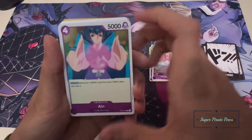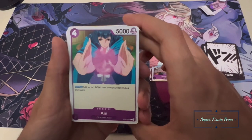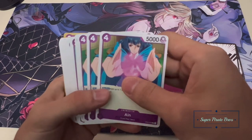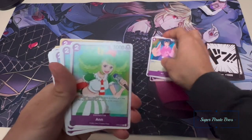Last of your rares and super rares — Ain. Add up to one Dawn from your Dawn deck and rest it. Not bad. It's very good with the island and the whole Kaido game setup.